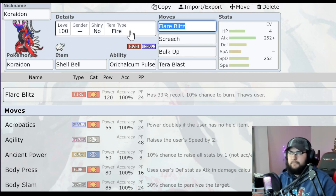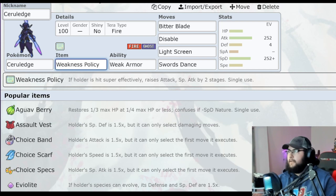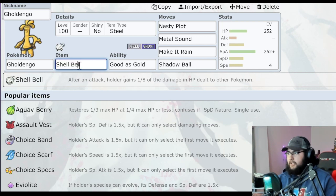Also for Koraidon, Tera Fire to get STAB on Tera Blast when you Terastalize and also get Flare Blitz STAB when you Terastalize. Gholdengo also has Shell Bell for recovery with Make It Rain.